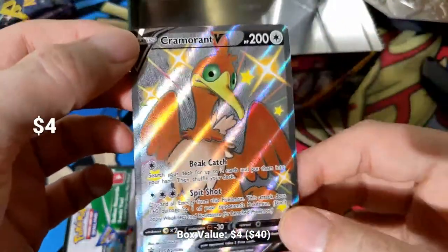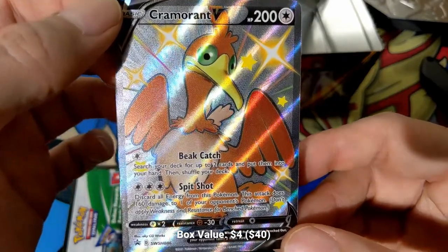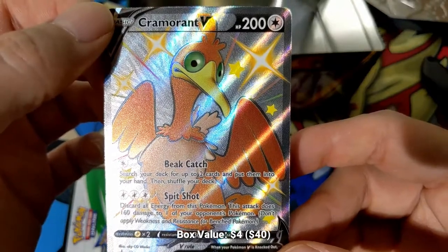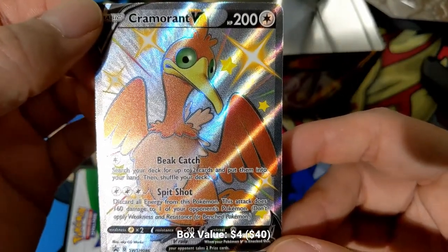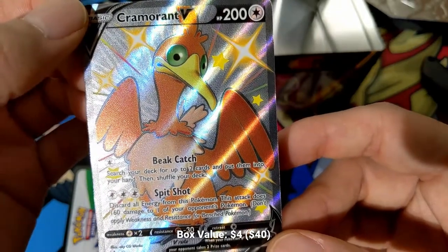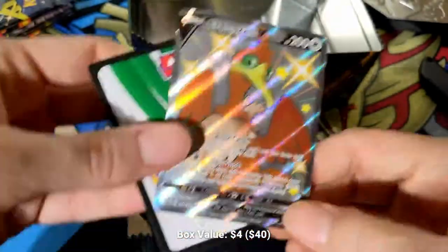Real quick, here's our Cramorant. Wow, this is stunning in person — the Cramorant V. This is a very played card, a solid card. Spit Shot's a great ability. Beat Catch is a decent setup, but most decks are running it for Spit Shot. This plays really well in the Welder package because you can Welder two energy to it and then attach and Spit Shot out a Dedenne or any other sort of bench supporter. And that's our code.